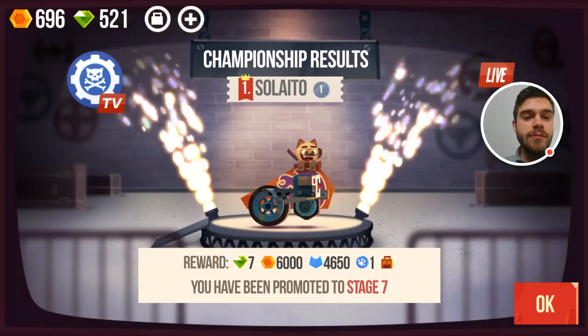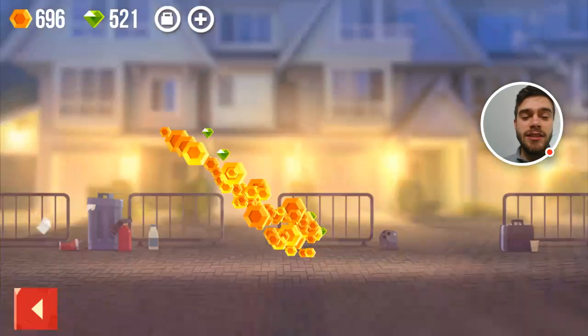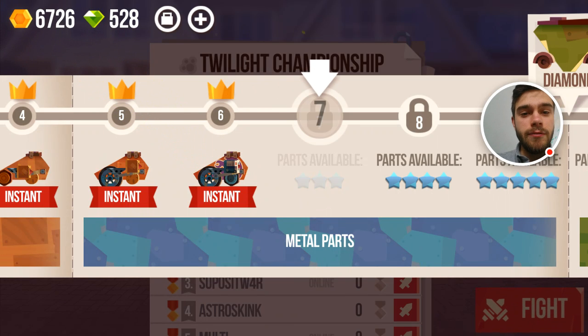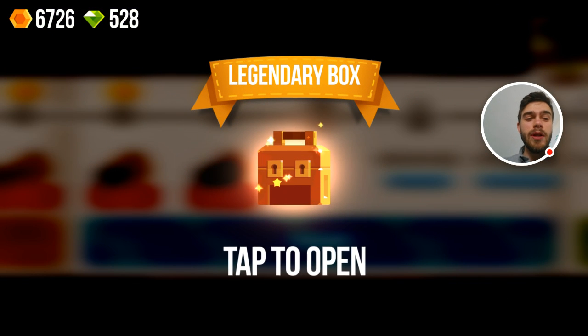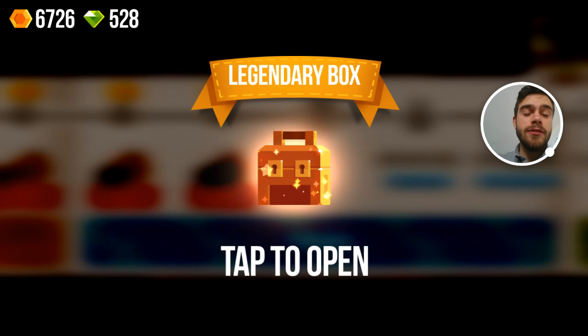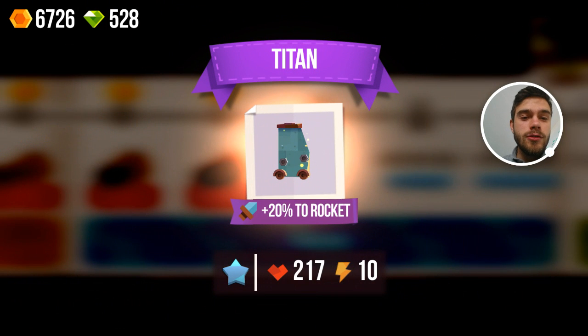So here we are, and we even got a legendary box to open up — that's pretty exciting. So let's see what the legendary box has in store for us. Now we get access to even better parts. Three-star military parts — let's choose a rainbow, I like that one a lot. And it's time to open up another legendary box — I love doing these together with you guys. Pretty exciting to see what we'll get.